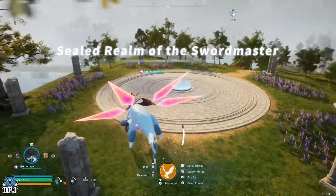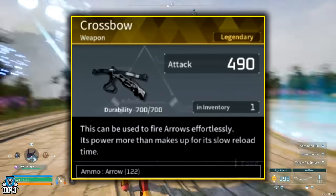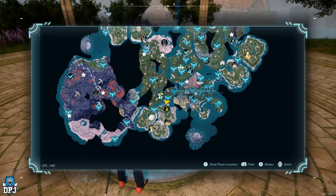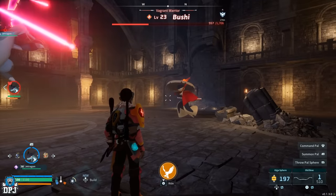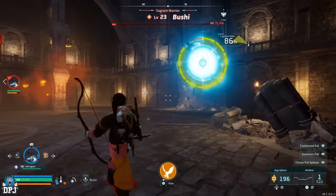Bushy is a level 23 world boss that drops the Legendary Crossbow schematic. Bushy is weak to water element Pals. Bushy's location is the Sealed Realm of the Sword Master at coordinates -116, -491.